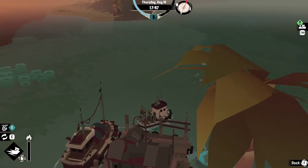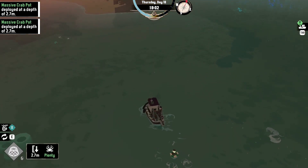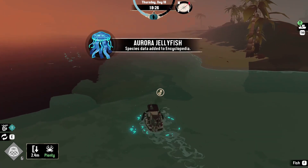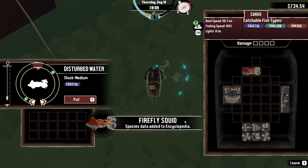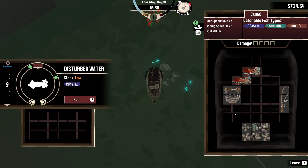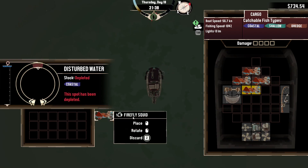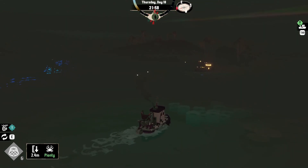The octopus can only be caught in a crab pot as mentioned, so all we can do is drop a couple and hope for the best. We're into nighttime fishing. Aurora jellyfish — that's one of them caught already, which is extraordinarily lucky because sometimes you have to trawl most of the night to get one. The last one we need is the octopus, and all we can do is wait for it to appear in our crab pots.